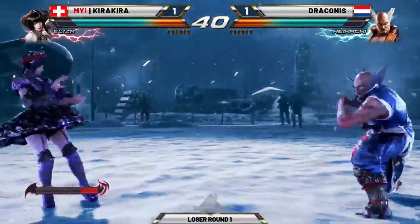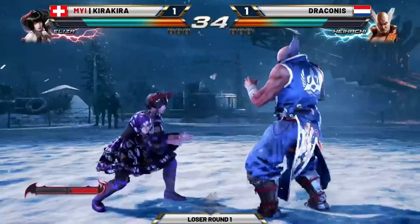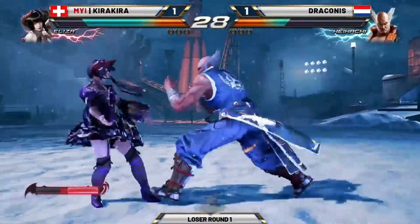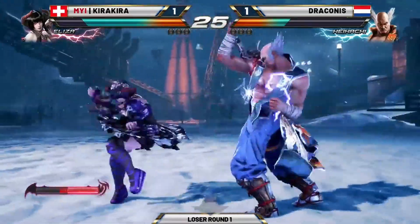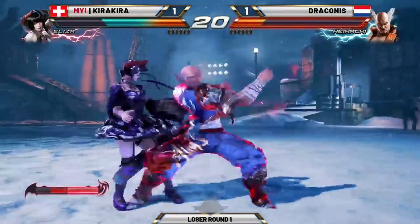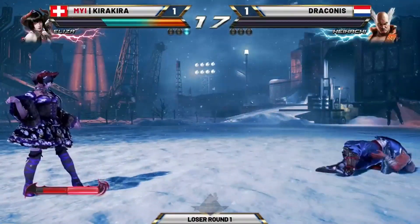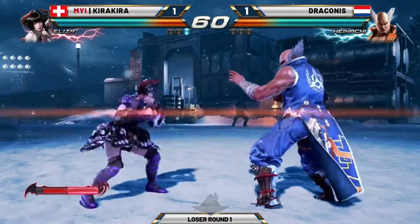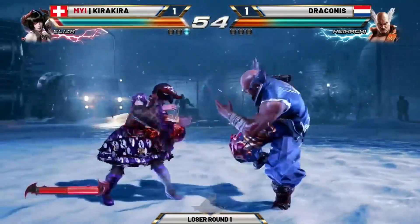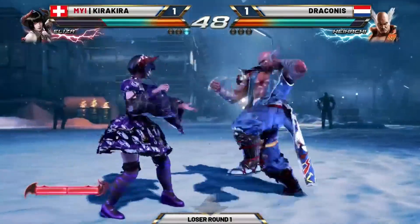Remember, he bet it all on that Moonglide slide and managed to convert it because he had the EX dive kick available. So there's definitely a situation where Draconis blocks that low and wins the whole set. Alright, here we go — game three — using the wavedash. He's started with more electrics. That's the first time he's used the back-one-two in this set so far. Uses the mid option as well. Kira Kira in front now after that close game two. Using the standing four now — new moves he hasn't used yet. Not jumping back aimlessly; he's decided to stay a little more grounded.